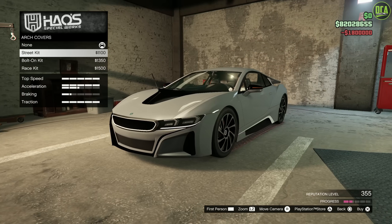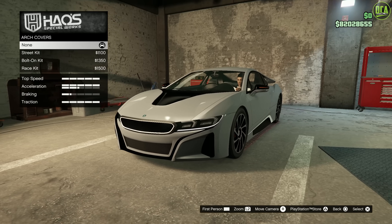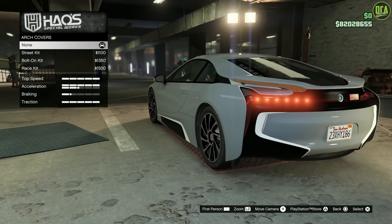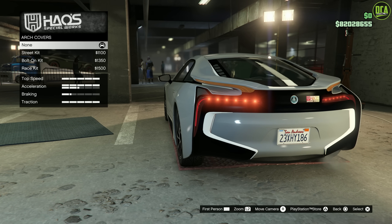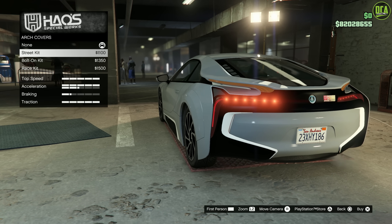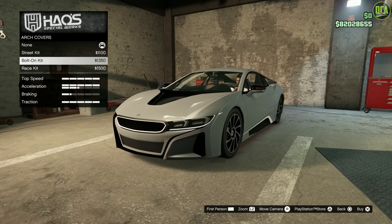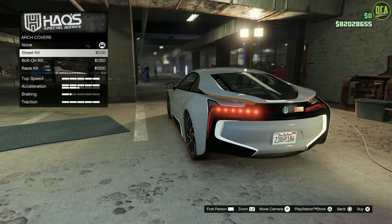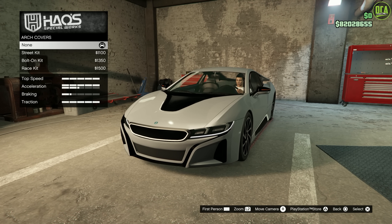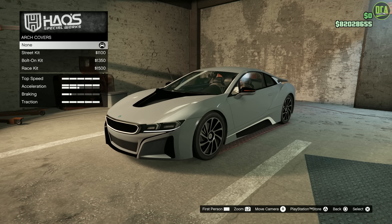Arch covers — so basically like a subtle wide body. One of the things I noticed: the front wheel fitment is pretty good, but look at the back — it's like tucked in. That's stock, and even if you put custom wheels it still stays the same, which is really annoying. The subtle wide body just accents it even more. I think you're better off not putting this option because of that wheel fitment — you want to make that not more pronounced. It's a shame it doesn't fix the wheel fitment. The wheels don't come out with it like other games, but Rockstar doesn't do that unless it's like a separate Benny's wide body version.